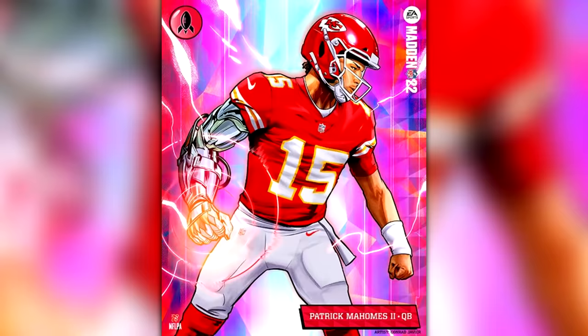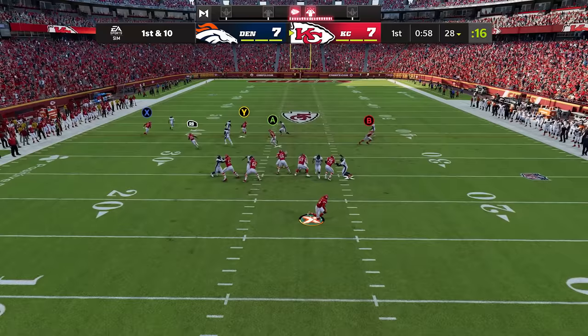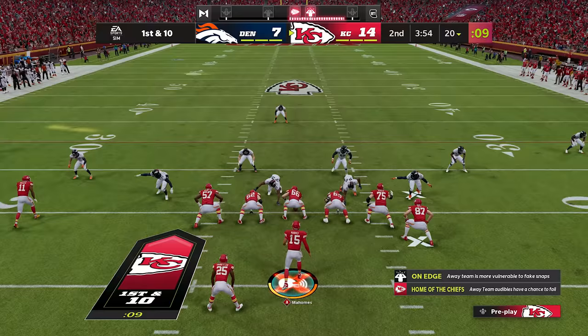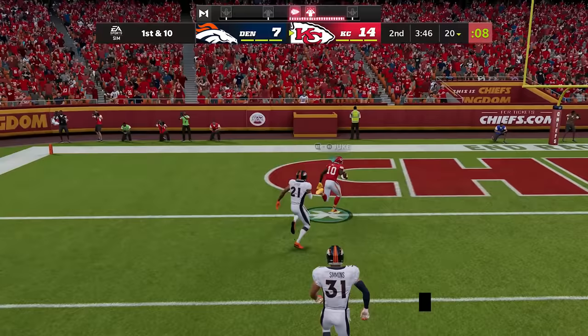Patrick Mahomes' X-Factor is Bazooka, which increases his max throwing distance when in the zone. To get him into the zone you need one pass of 30 plus yards in the air. Now he's activated and he's got Tyreek Hill one-on-one, which is a no-win situation for the defense. Bazooka — max throwing distance increased. That's an automatic touchdown.